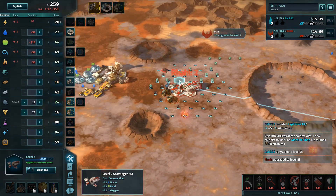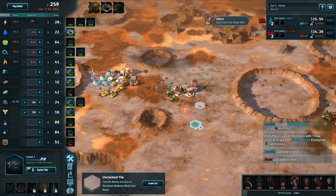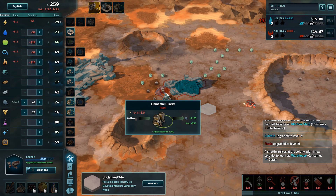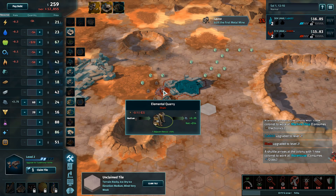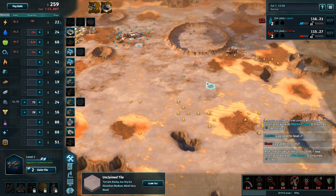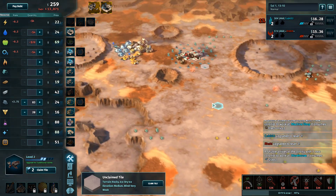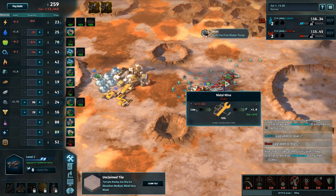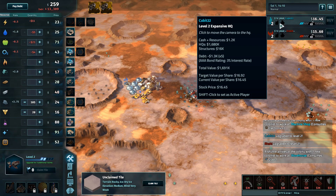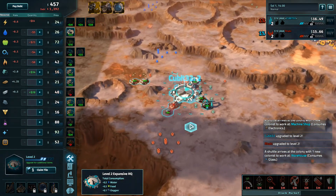The scavenger HQ has been upgraded, Rahi following soon after. Rahi did take this for $12,000, which seems like a reasonable price. Does have the slight problem of only having a medium carbon there. Rahi's deciding not to go for that claim, going immediately into double metal mines.